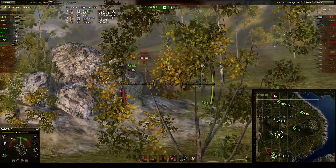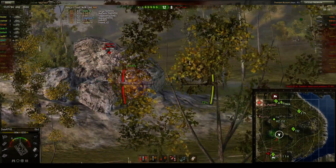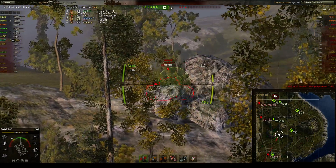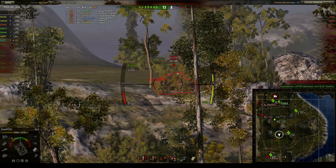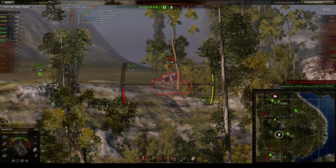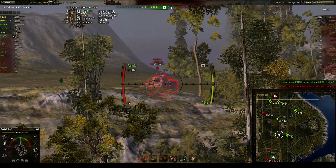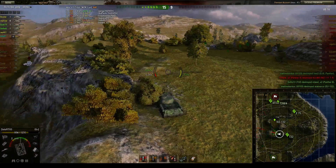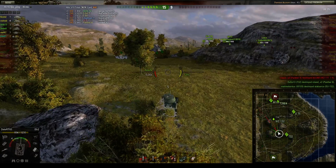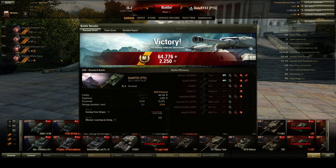We manage to land a damage shot on the Panther II — the game is already won at 12 versus 8. We ding the cupola of the Panther II, which is unlucky, and we hope to land another shot, but we're a bit too late as the T-32 lands his shots. A bit crappy, but let's look at some post-game analysis.